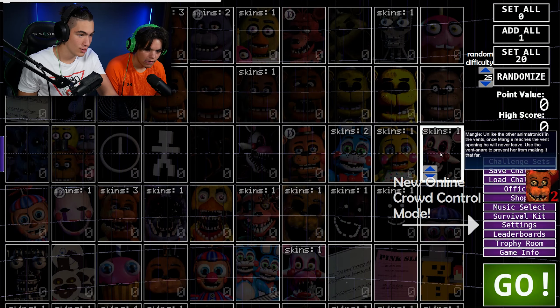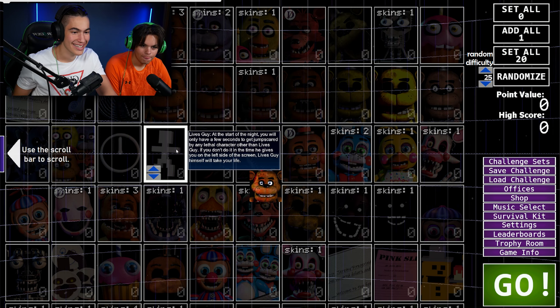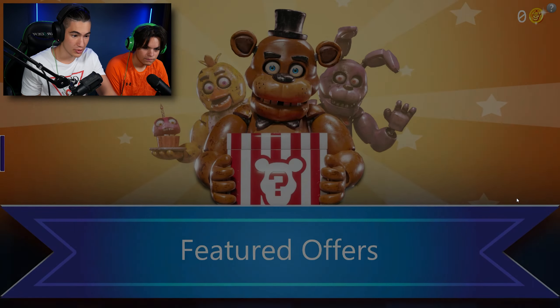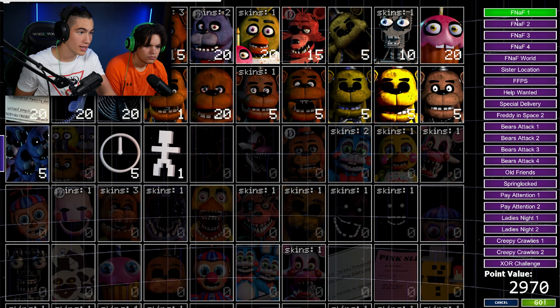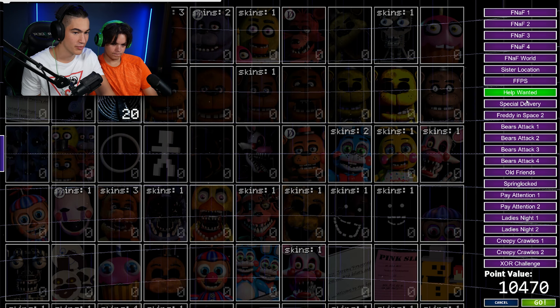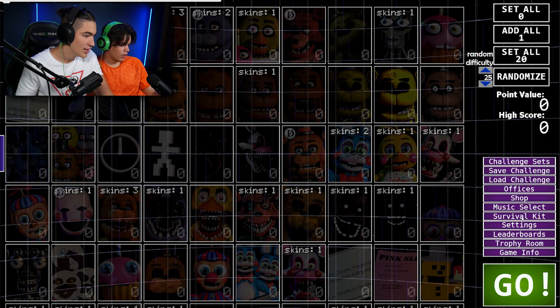It has a lot — from FNAF 1, from FNAF 2, it has the loading clock, it has Live Sky. We have a shop where we can get skins and stuff. We have a leaderboard, challenge sets, a lot of challenges, and FNAF 1, 2, 3, 4 worlds locations. There's also Special Space Bears attacks 1 through 5 and so on.